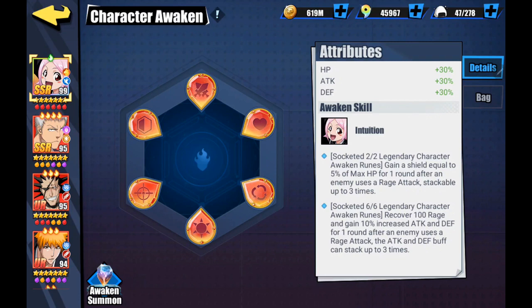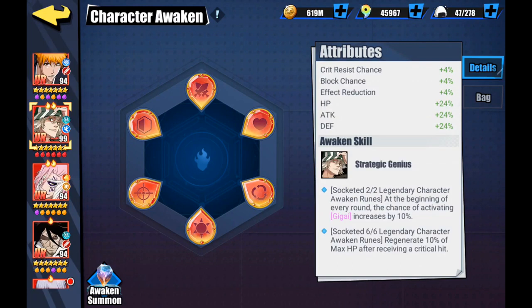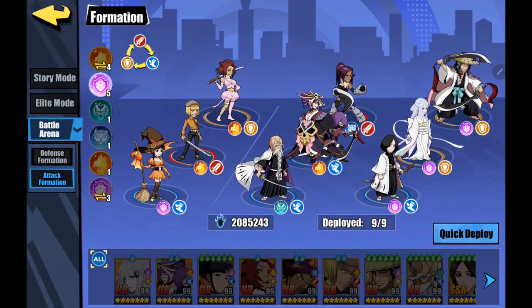They're all good - none of them are bad, some are much better than others, but nothing groundbreaking. I'm curious to try Kenpachi's and Zangetsu's in particular. The other completed one I'm looking forward to is Urahara for my bleed teams: at the beginning of every round the chance of activating his Giga increases by 10 percent, which is incredibly helpful on the front line. At six of six he regenerates 10 percent of max HP after receiving a critical hit - not spectacular but it'll help keep him going.